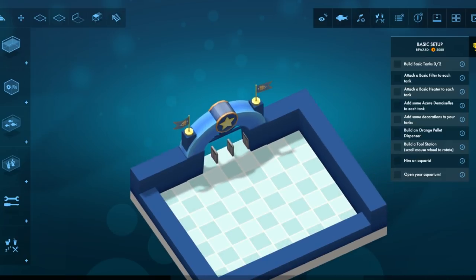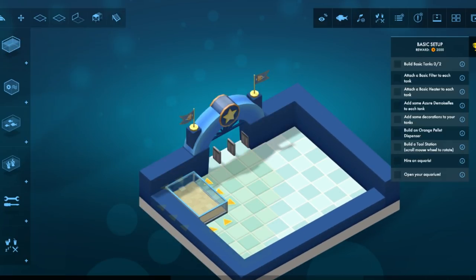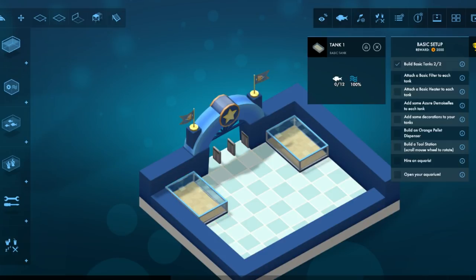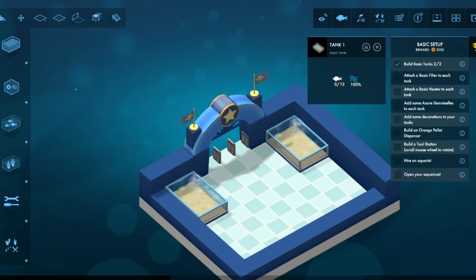Time to build. Let's get some basic tanks here. How do I get fish? Capacity, amount of fish, buy some fish. Azure Damselfish — sure!